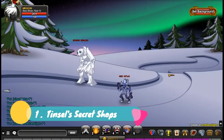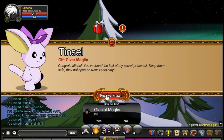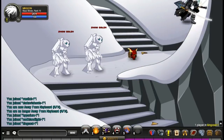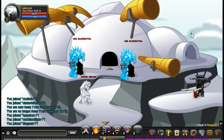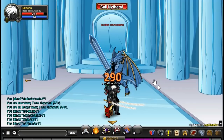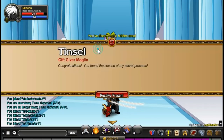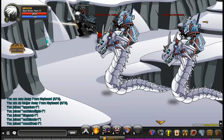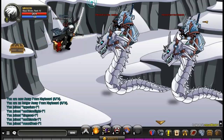Taking the top spot is Tinsel's secret shops. They are scattered throughout the Northlands and are by far one of my favourite things in the game. I really do wish AE would add in more things like this where you cannot see where you're going on the map and you just have to stumble across them either by accident or by actually going out and hunting for them. They are literally hidden away in four different locations, which I'm going to show you all here.